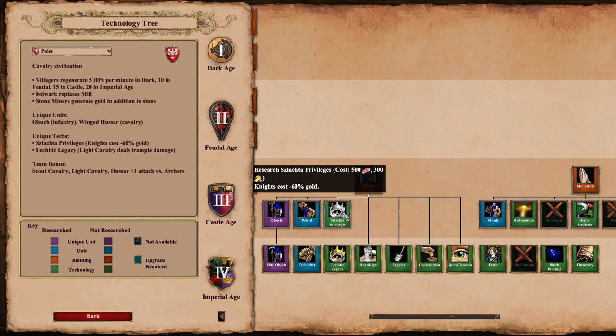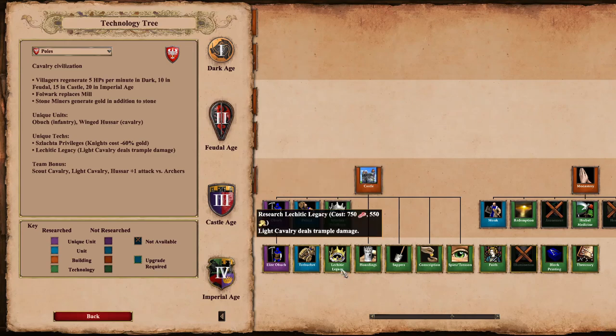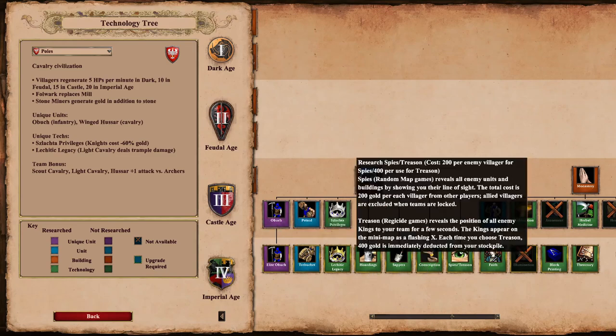I think Szlachta Privileges is going to need a bit of a nerf at some point - you're going to be able to make that 300 gold back very quickly once researched. Then we've got Lechitic Legacy - to get trample damage it costs 750 food and 550 gold. That's not a bad price; not overly expensive. You might see that one get a cost increase in the future as well, but we do get all the other upgrades for the Castle.